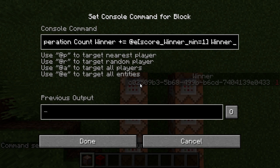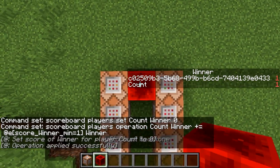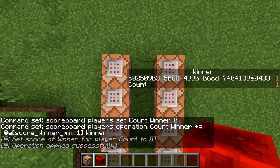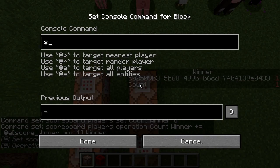We add that up to the count, and that means we get a count of one. Now we can actually test for this: scoreboard players test. We're going to test for count in the winners scoreboard, and we're going to test if it's between zero and one.